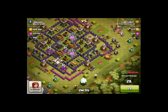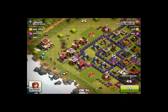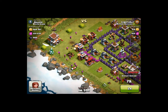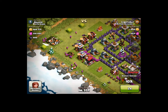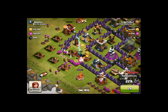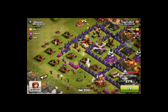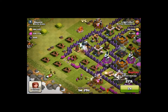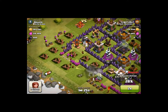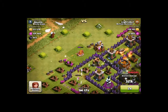I check the clan castle, then start taking out buildings. I put two wallbreakers but my first mistake was placing way too many goblins to take out those buildings — that was a huge mistake. But I got all the gold from there so I'm fine with that. I didn't have much left for the other side, but I got okay loot overall.